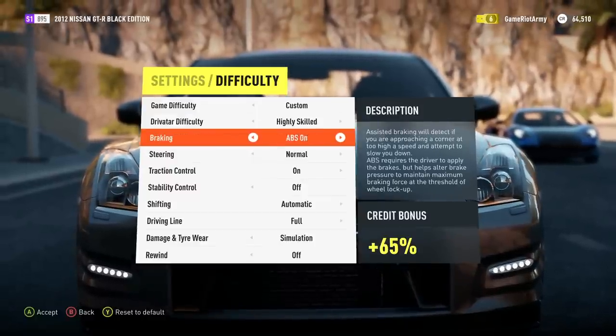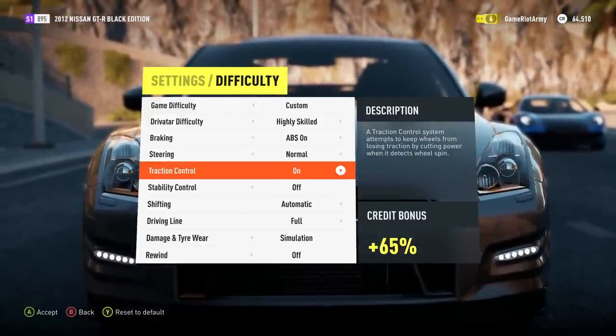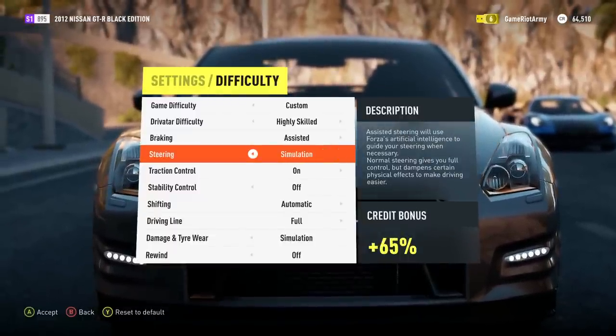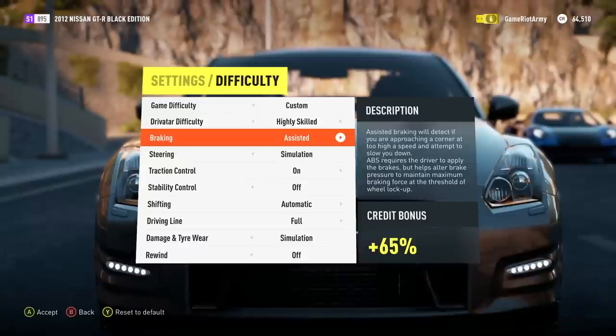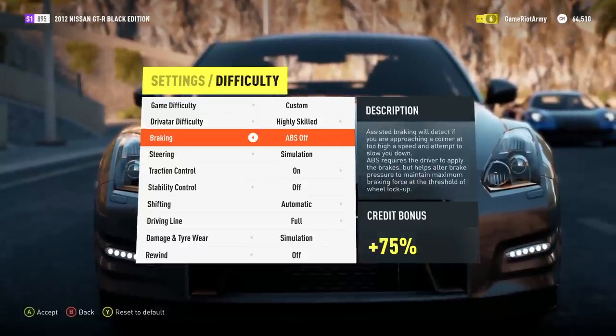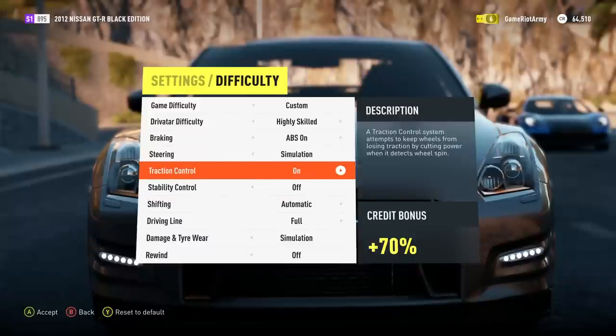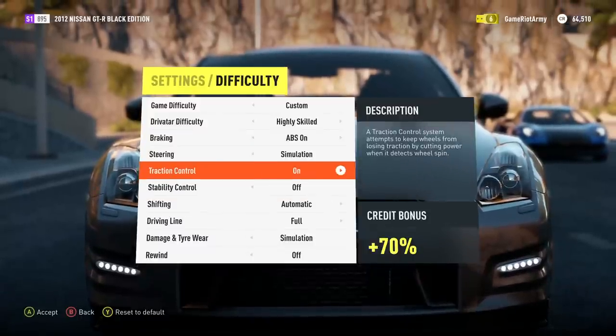I've done this before and I got owned, but hopefully I'm better now. Steering's on normal. Should we go on to simulator? I'm not going to go unassisted. ABS off - actually let's go for ABS on. And that should give 70% more credits. Save and continue.